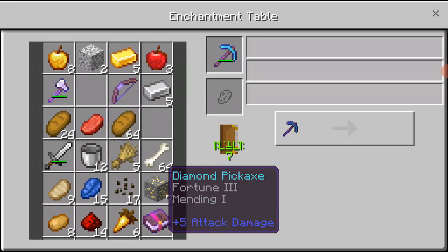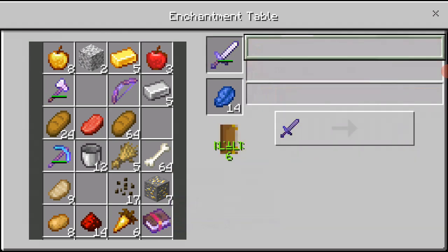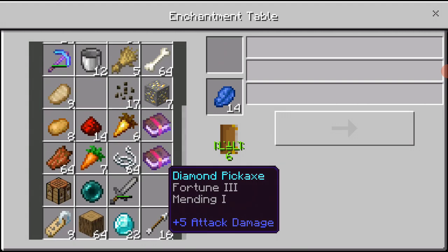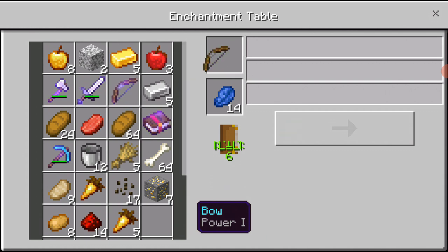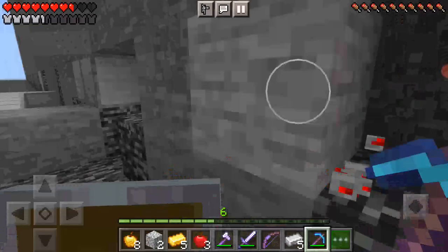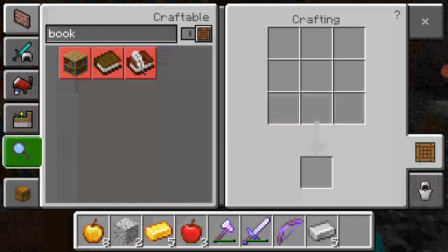Now let's get to work. I still can't enchant my sword - bane of arthropods, disgusting. I'm just gonna get sharpness one. I'm gonna enchant this golden apple - I know that's silly, that's not even a thing - I just want to see what I can enchant, just for fun. That is just an absolutely disgusting bow. I got some more redstone. That was just an absolute waste.